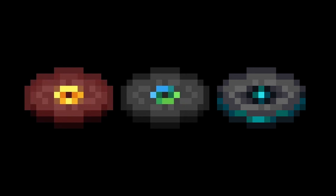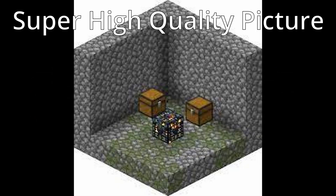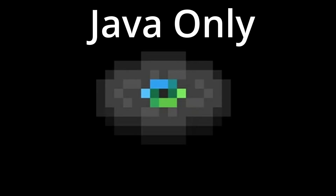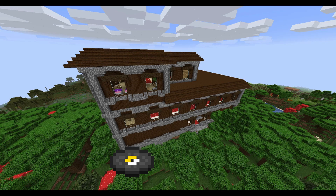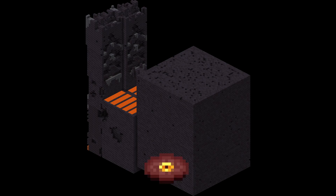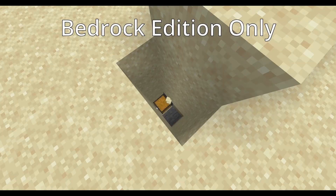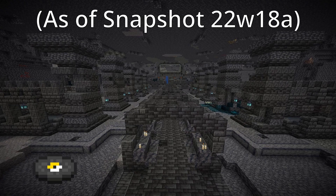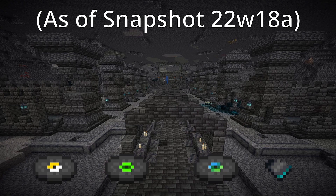The structures and discs that spawn in them are as follows. Dungeons can contain 13, cat, and other side, but only if you're on Java. Woodland mansions can spawn 13 and cat. Strongholds can only spawn other side. Bastion remnants are the only place you'll find pigstep, and if you're playing Minecraft Bedrock Edition, buried treasure chests can spawn mellow, high, and wait. Finally, ancient cities will spawn 13, cat, other side, and disc 5 fragments.